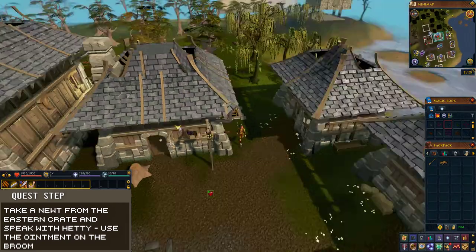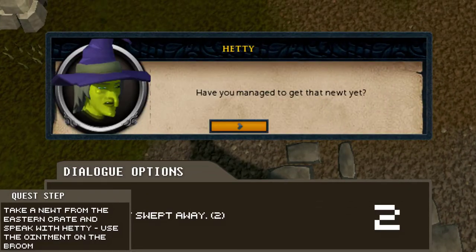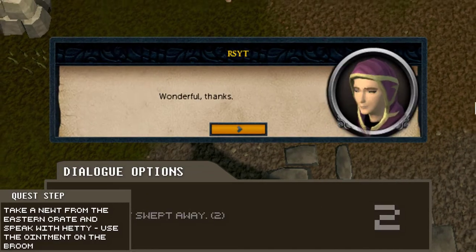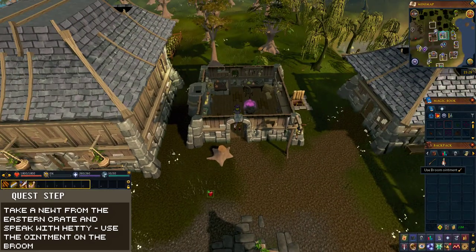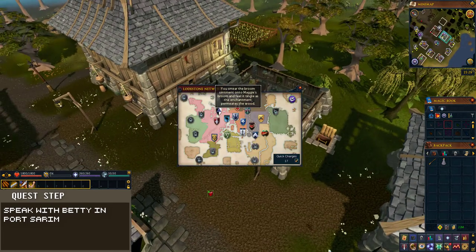Speak with Hetty and when prompted choose the second dialogue option: 'Talk about Swept Away.' After the dialogue, she will give you some ointment. Use this on the broom in your inventory. Next, teleport to the Port Sarum lodestone again.